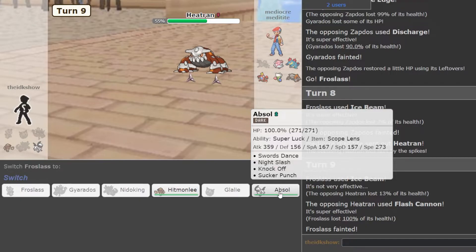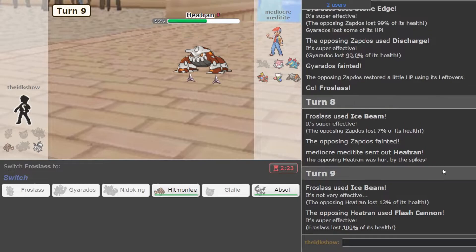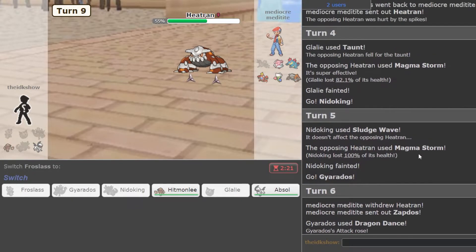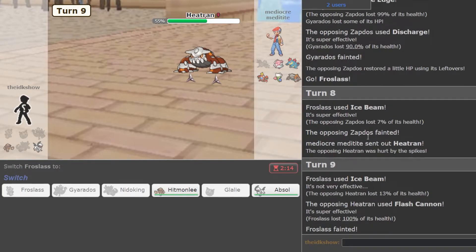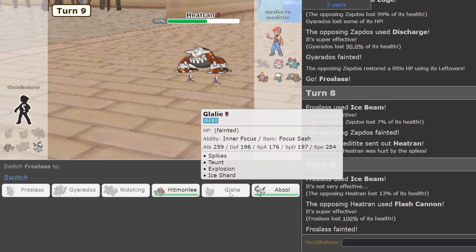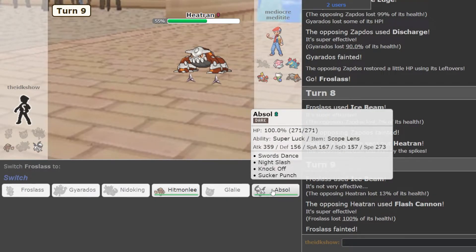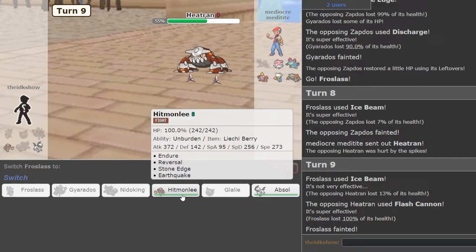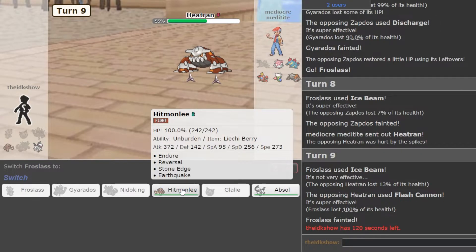And I was faster. He used Magnet Rise. Nidoking — is this max speed? No, it's not. Glalie was faster. Wait, Glalie would be faster even if he was max speed. Okay, so we don't know. He does have Priority.